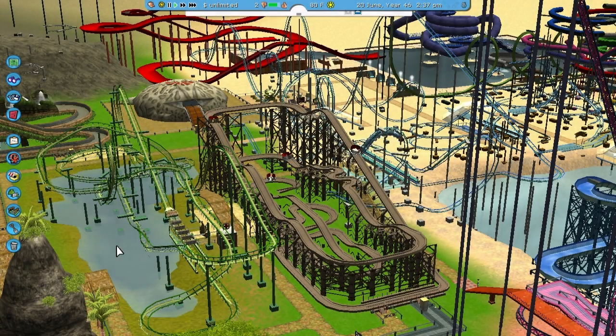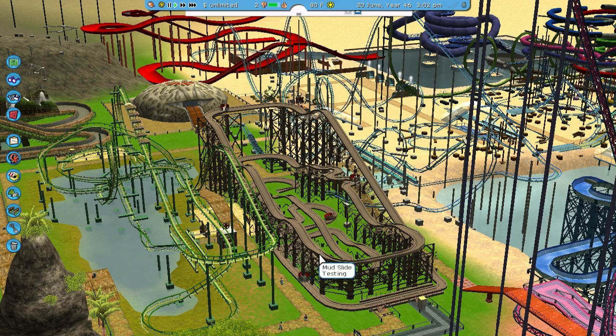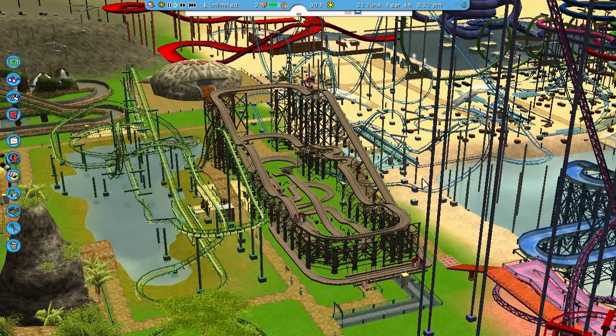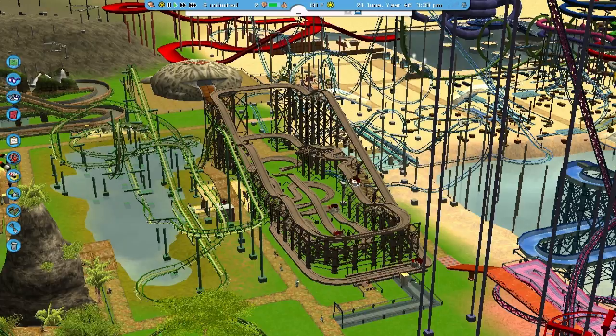Hello everybody and welcome to the last episode in our Roller Coaster Tycoon 3 series. First things first, let's get this out of the way. The Virginia Reel Coaster's name is now Mudslide! Because it was muddy, it looks kind of muddy, and there's a lot of sliding going on — twists and turns. It fits perfectly in the jungle area. So there you go, Mudslide. The last name.